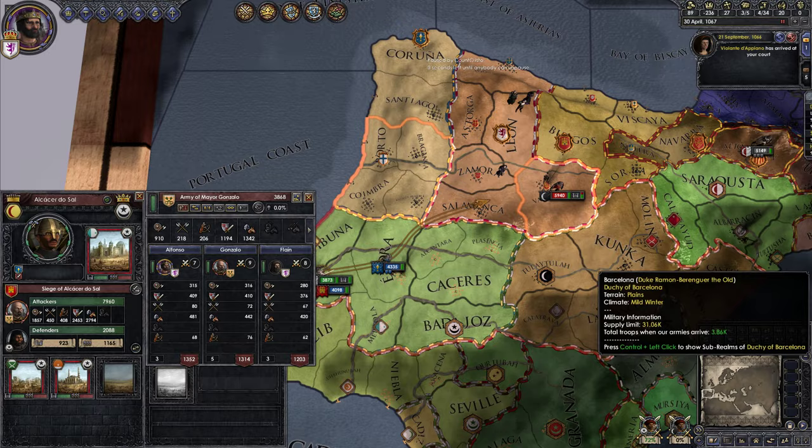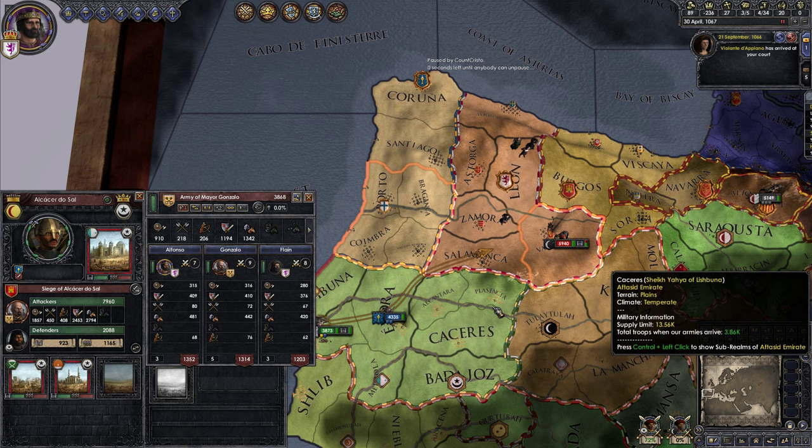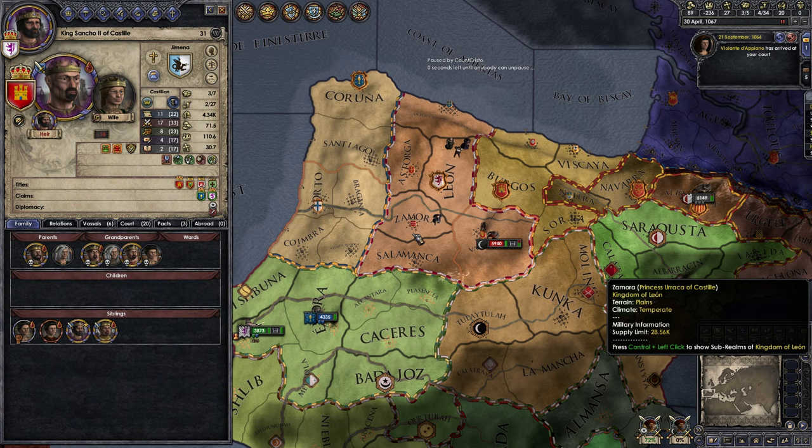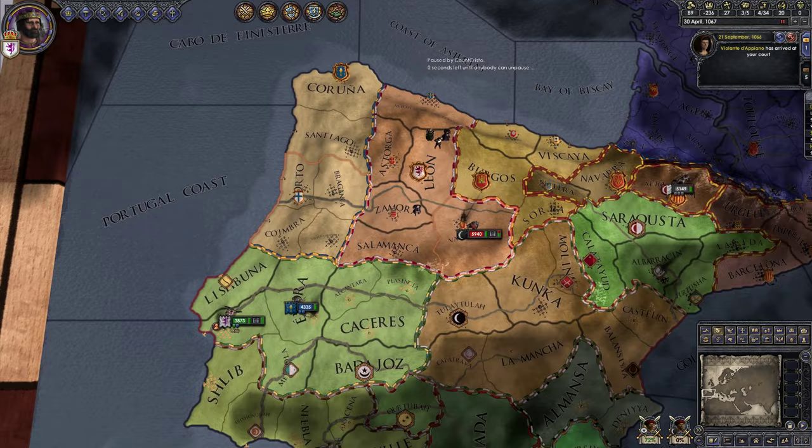Is that war attacking you in their holy war for Castile? So we better go up there. It doesn't look like I can offer to join your war directly. Oh, but we could form an alliance. In this game, you can only form alliances with — and declining would cost us 255 prestige and make us an alliance breaker in the eyes of the world. I accept.